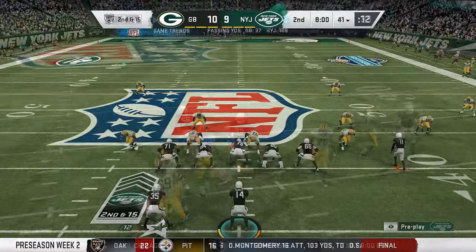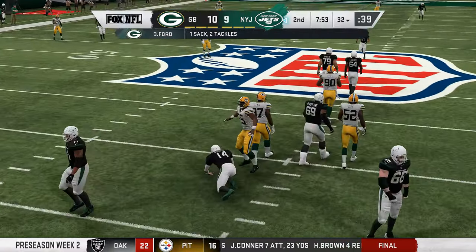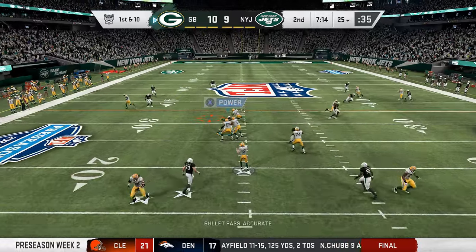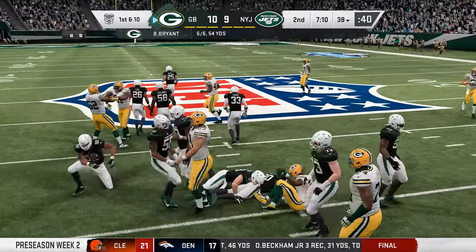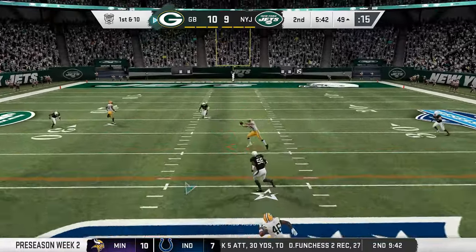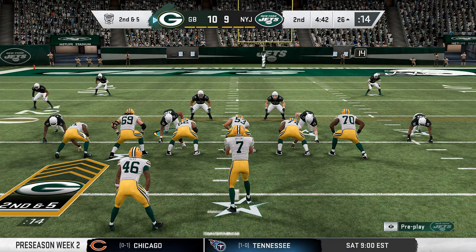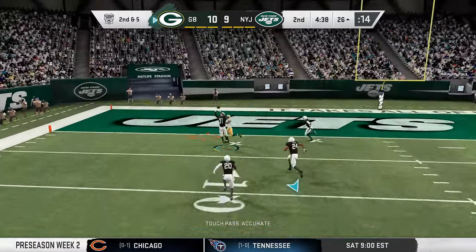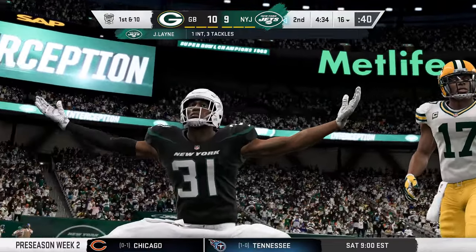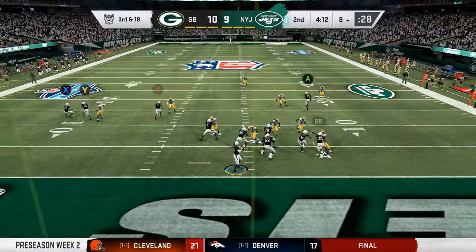Bryant can't find anybody open, taken down by Demarcus Faulkner. Donald back, can't find anybody open and gets taken down himself — Dee Ford getting in on the stop. Bryant out of the shotgun throws over the middle short, but it's a first down to Aaron Jones. A fake pass over the middle complete to rookie Robert Barron. Fake handoff going all the way to the end zone, and it's intercepted — Justin Lane takes it back to the 16-yard line. That is his second interception in this preseason, and the Jets may have found themselves a ball hawk.